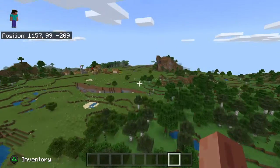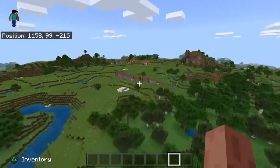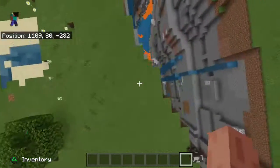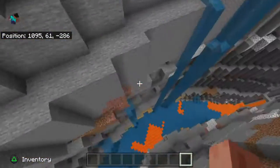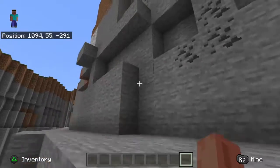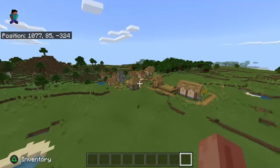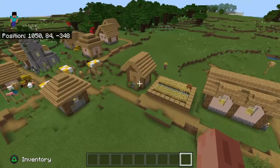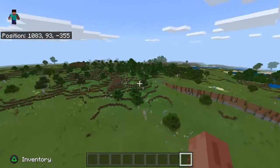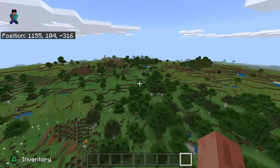Coming right out of spawn, you can either choose to go left or right for the best outcome. If you go left, you will find a ravine right here that has an abandoned mineshaft in it, and after that you will find a village — just a normal village, nothing too special about it, but there's a ravine with an abandoned mineshaft.